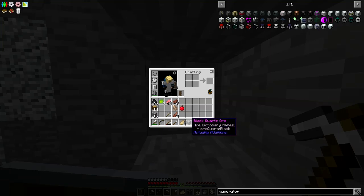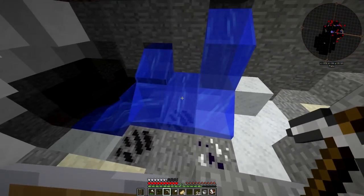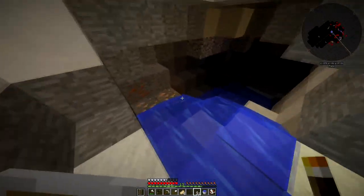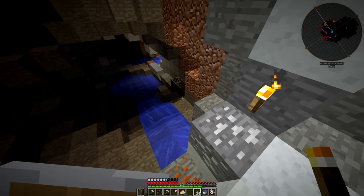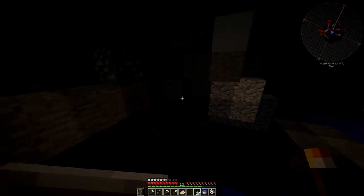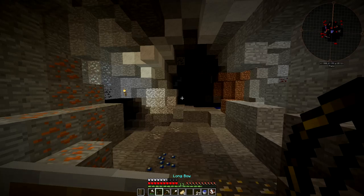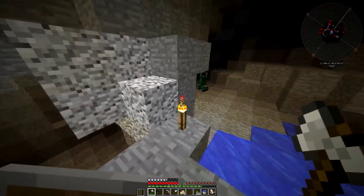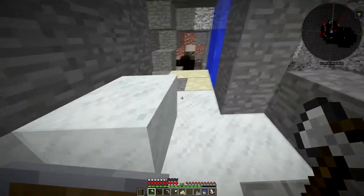All right, new ores — so many new ores! And we do have a cave down there which is very nice. What is this? This is black quartz ore — sounds very scary. Got some more black quartz, very nice. Look how many ores we have! This was a very good idea to come down. I don't know if I was lied to about the underground biomes — I'm pretty sure there are some. We already got gold!